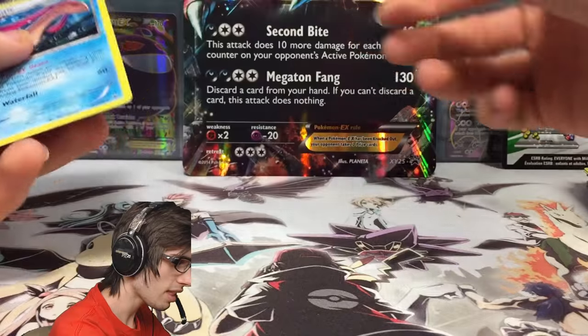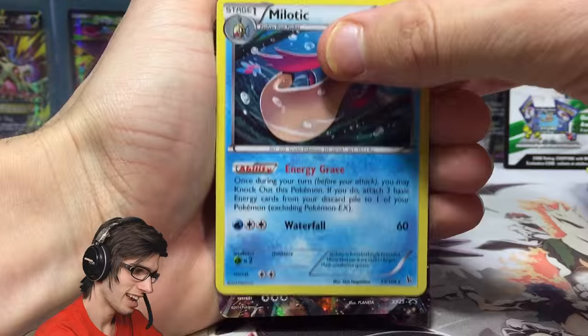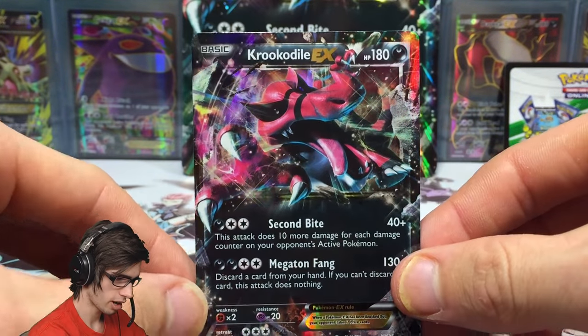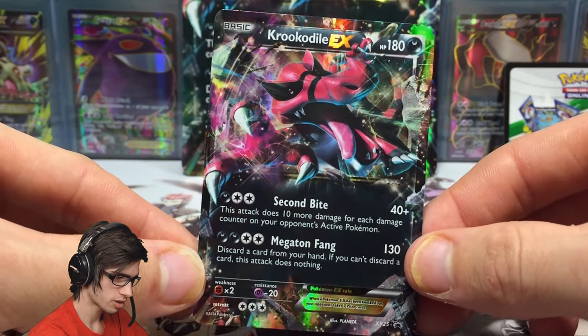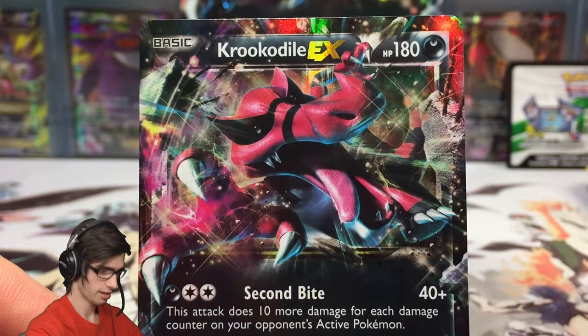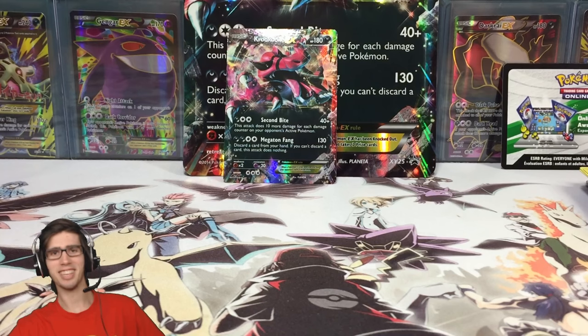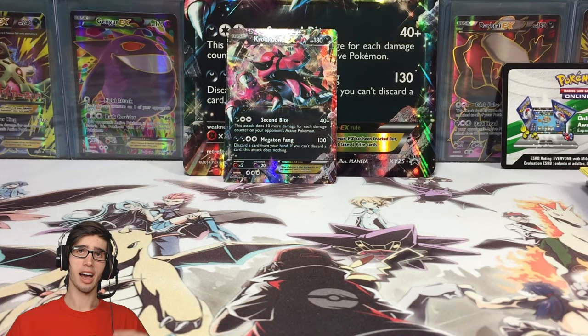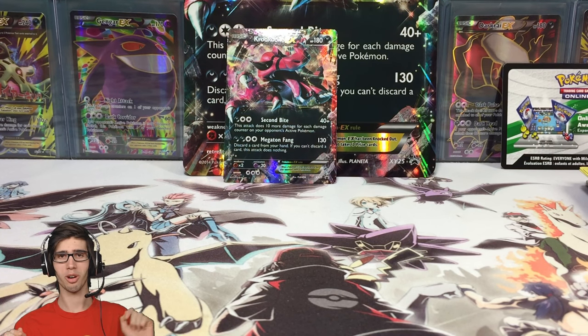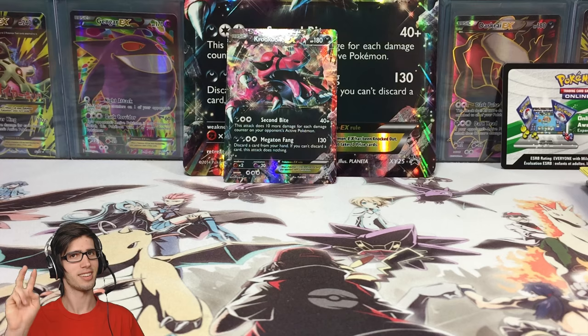Let's have a recap: no reverse rares — we literally got the Meloetta holo and of course the featured promo, the Crookedile EX, which looks pretty sweet. Let me know in the comments what you think of the Crookedile EX art. If you enjoyed the video, drop a like, subscribe if you're new, and I look forward to seeing you in another Pokemon trading card game opening. Thanks for watching — peace!